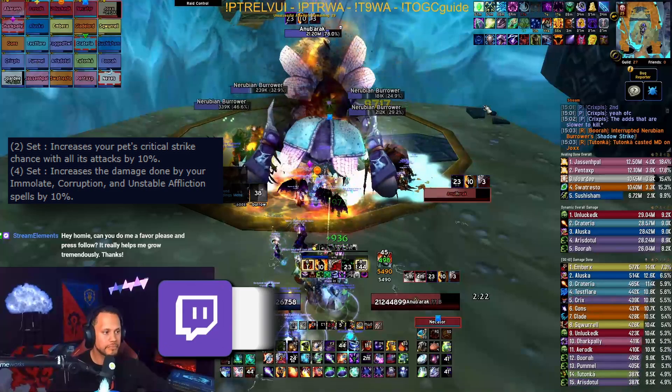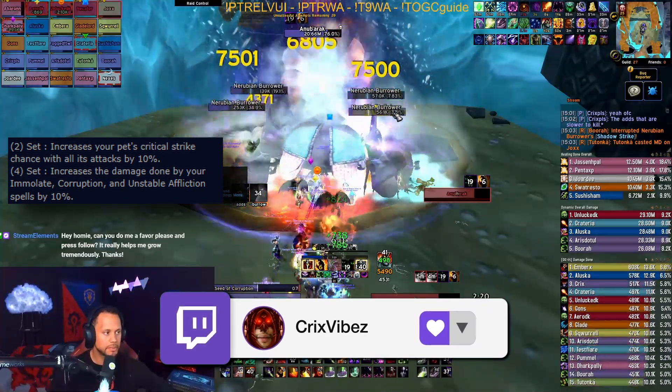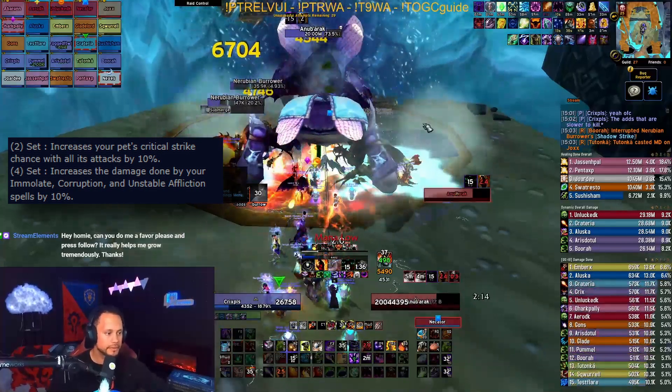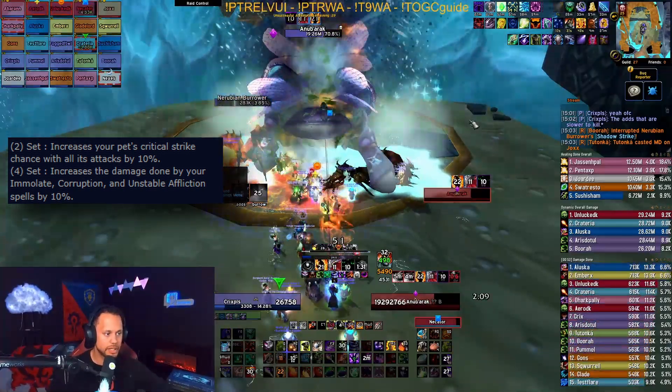Out of the three specs, Affliction gains the most value, as not only are they carrying your raid in terms of damage as one of the highest single target specs in the game, but both Unstable Affliction and Corruption can crit and they do much more damage in comparison to Demo or Destro's dots.